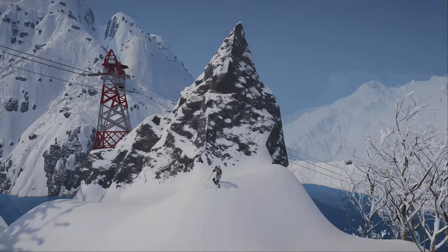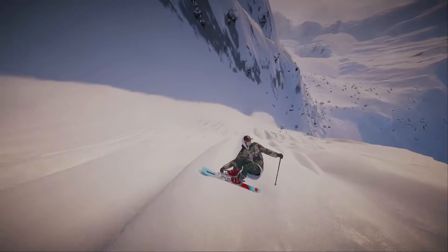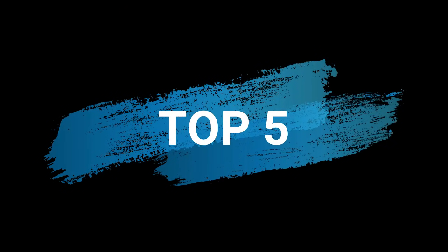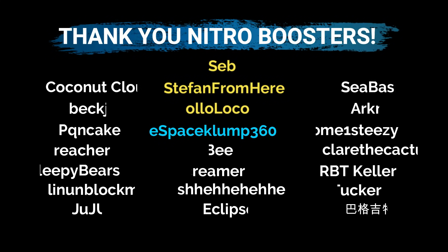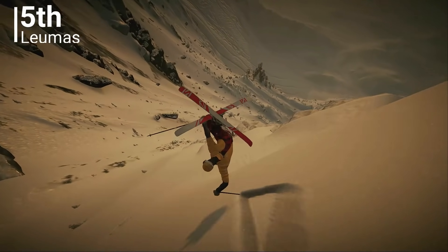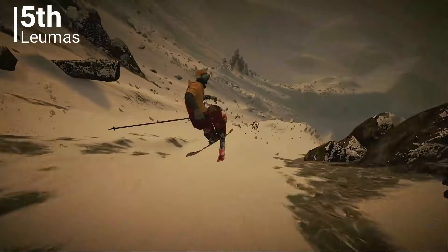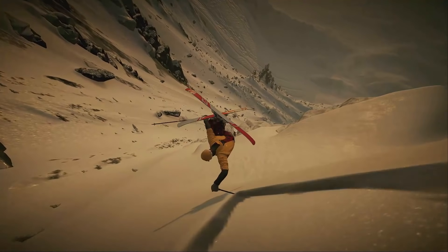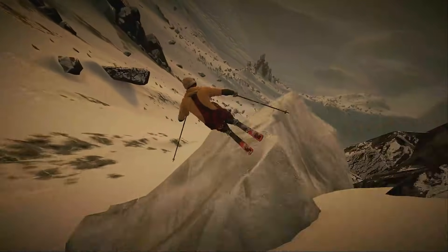That makes me so mad. Lamas loafed in a switchback, grazing his knuckles on a pristine piece of pal. Right side cork 7, trail in safety, nose tap the glacier, 180 safety, tail tap, press 180 out.